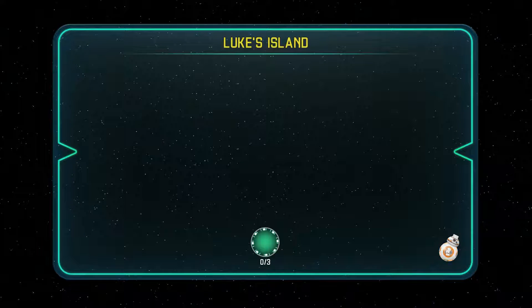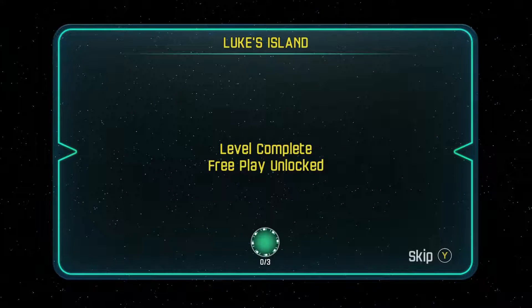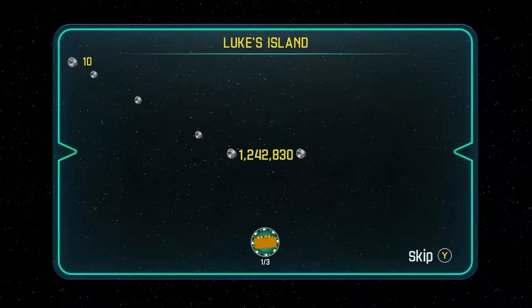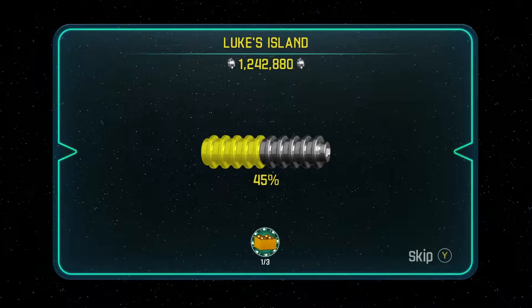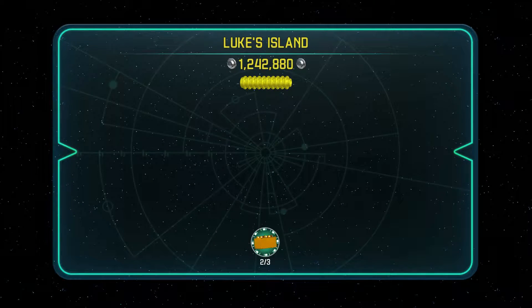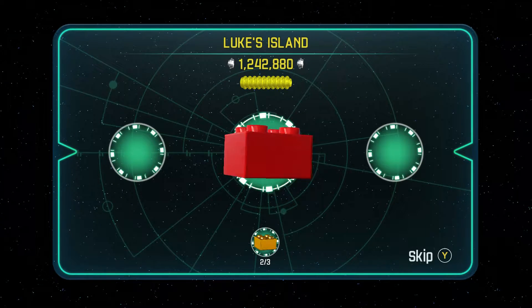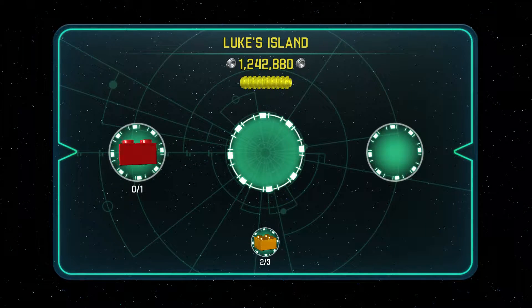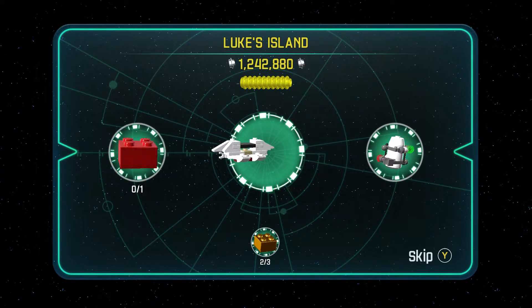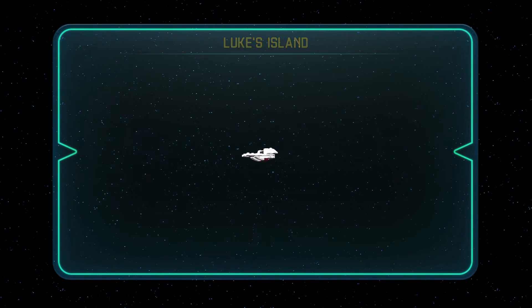Couldn't even turn the lightsaber on. Oh well. That's actually completing all the main story missions. We have a bunch more to get to — they introduced side missions in this game. So that's one of the new things. Over the next several videos, that's what you're gonna see. You're gonna see those fancy side missions, unlock some more characters, and eventually we're gonna try to 100% this game. So you guys stay tuned to this playlist. Those videos will be coming up right after this one. We'll see you then.